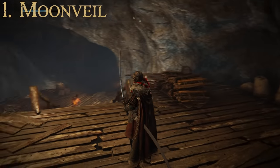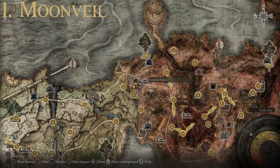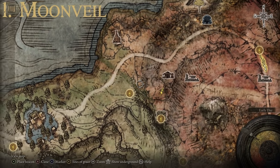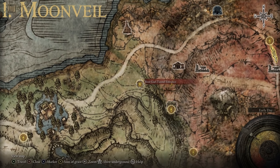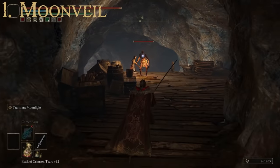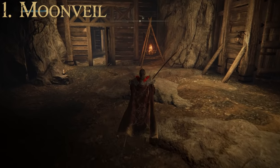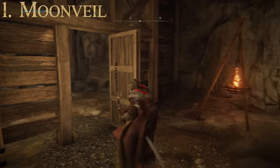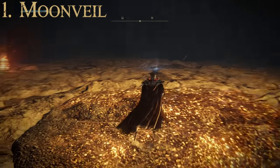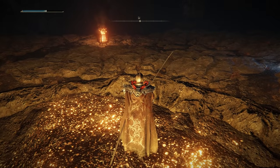The Moonveil can actually be obtained pretty early in the game. Head to the Caelid region and make your way down to the Gael Tunnel. Fight through the tunnel to the boss fight at the bottom — the Magma Worm boss. Defeat it to open up the tunnel from the other side. The boss is not too terribly difficult as long as you stay mobile; if you've fought other worm-type enemies in the game, you know what to expect. That is how you get the Moonveil.